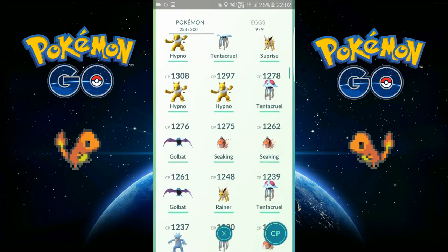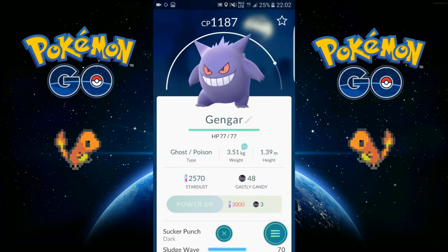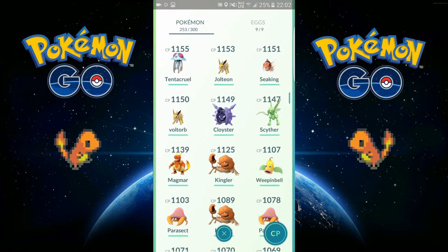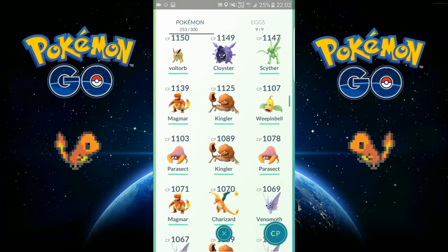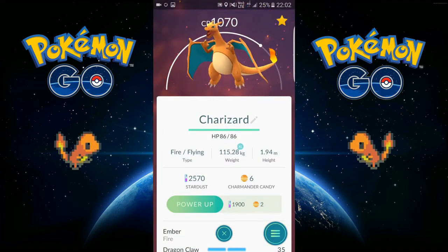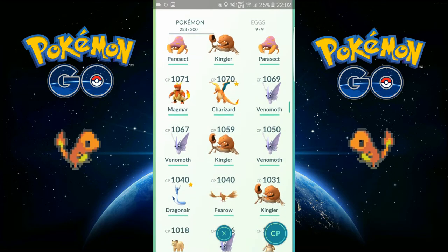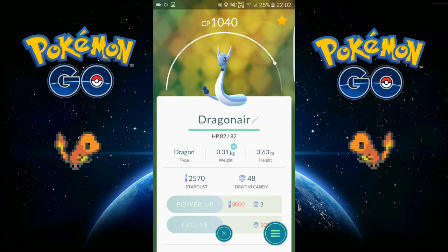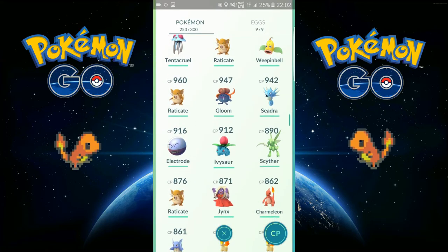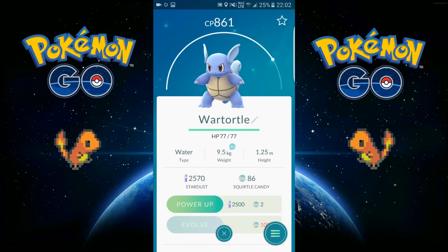Starmie. Got two Rapidash. My first Gengar, also pretty good. Scyther got from a 10k egg. Magmar. And the wild Charmeleon — that was pretty good but it's got bad IV, like 37 percent or something. This one I'm going to evolve when I got enough candy, and this one as well. It's not far until I get a Blastoise, so I'm really hoping for that.